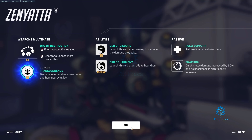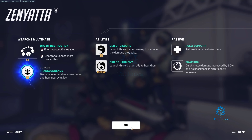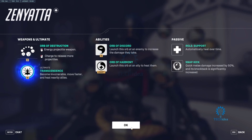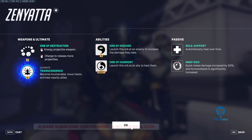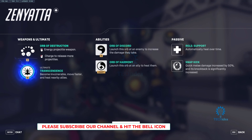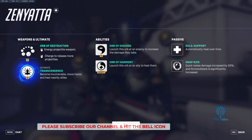Zenyatta's primary weapon is Orbs of Destruction. These are a projectile weapon, meaning they're going to have travel time. If you've been following the videos I've been making regarding all these heroes of Overwatch, you'll know these projectiles have travel time, so they're not going to hit your target instantly.